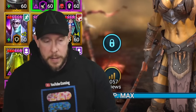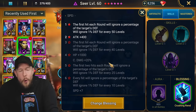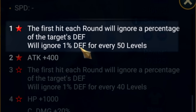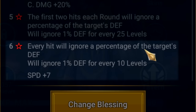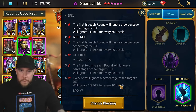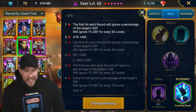For blessings, Crushing Rend is the pick on this champion — I don't think there's any other choice to maximize damage. Here's why it's so powerful at six stars: each hit will ignore one percent of the target's defense for every 10 levels. Right now at one star it's one percent for every 50 levels, then you gain extra attack and 20% crit damage at level four. But at six stars — these mobs have like 350 levels — that's insane. I've seen Seers go from 1.3 million damage to 2.2 million just from that one blessing.